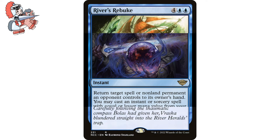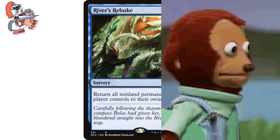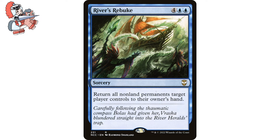Moving on to River's Rebuke. Four blue blue sorcery. This one is from New Kapanic Commander. It says return all non-land permanents target player controls to their owner's hand. This is still a bounce spell, kind of, but it's also a board wipe and it's dope and it's a budget card and I love it and it's won me a couple games. Pretty simple tech here — this is a one-sided targeted board wipe that can help close out games in a combat-focused mono blue shell or any deck that's running blue. It's just a great card.